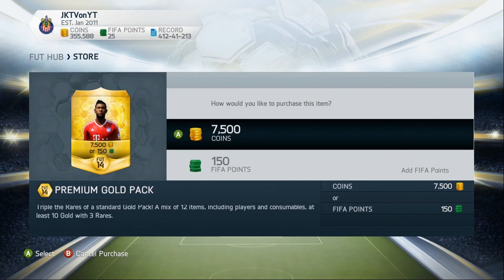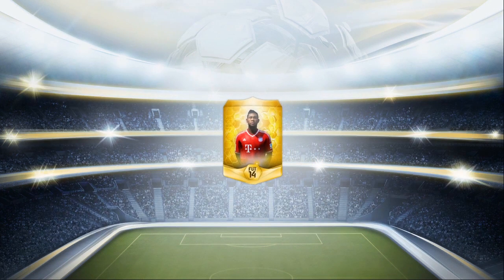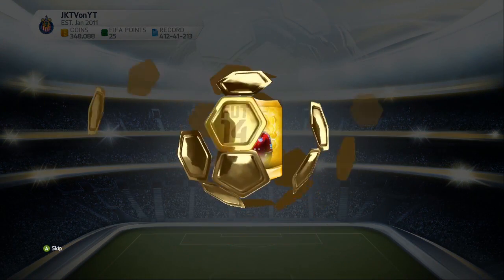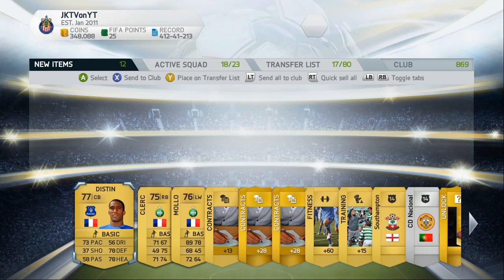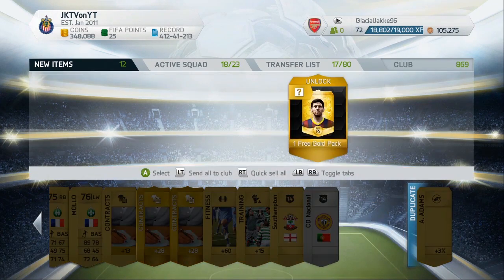Opening the last pack. Come on Alaba, give us something good — some big coins. Let's see what we get... alright then. Why didn't you hit the like button? Damn it. But wait — we got a free pack! Let's redeem that and open it. That's our last pack then.